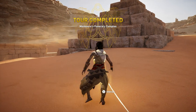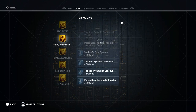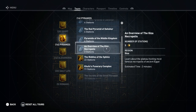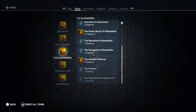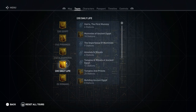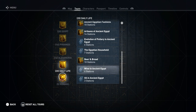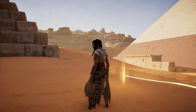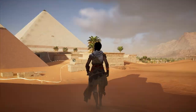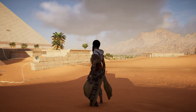And that tour is completed. Let's take a look at the remaining tours — the list gets smaller and smaller. Here are the pyramids, Alexandria, daily life, and Romans. Let me know what you want to see. We're all done for now. Thank you for watching, and I will see you next time.